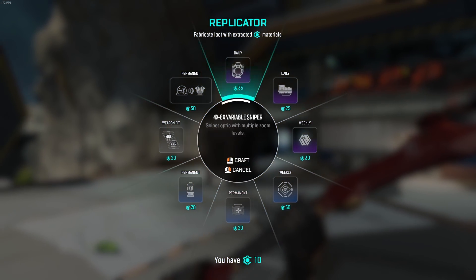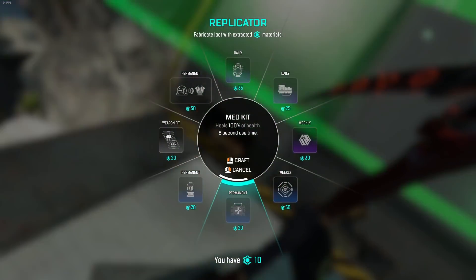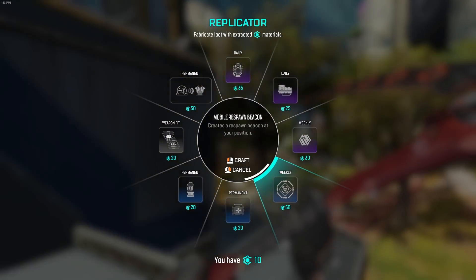Now just stay in the menu until the death protection ends and you will be booted out and left with the buy wheel open. Now you can move around, but you obviously cannot change the direction you're looking or interact with anything, but you can travel as far as you like.